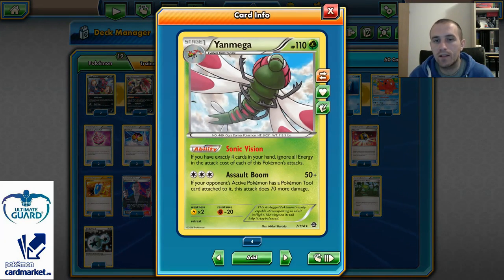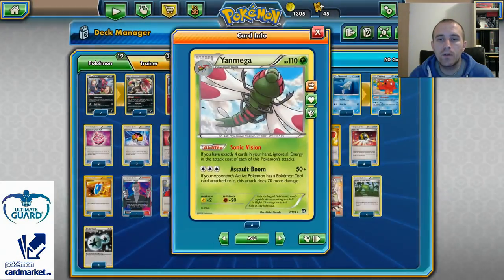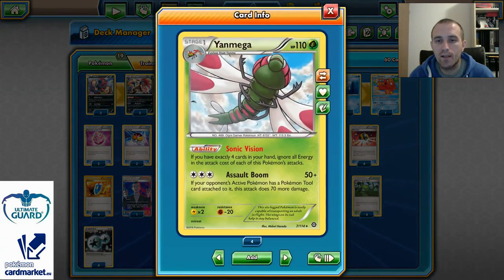Yanmega's Sonic Vision ability says that if you have exactly 4 cards in your hand you can ignore all energy attachment costs for each of its attacks. The same thing applies to Yanmega Break. Assault Beam can strike for 50 or 120 depending on whether our opponent has any tools attached to their active Pokemon — if they do, we can strike for 120.